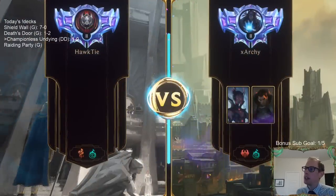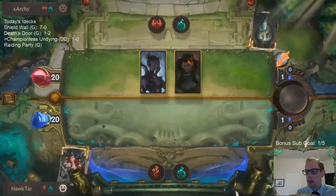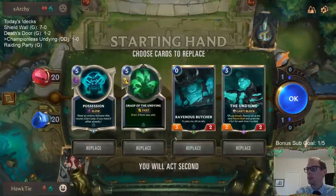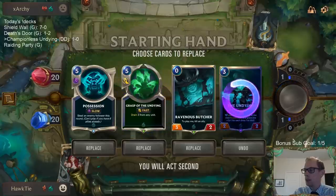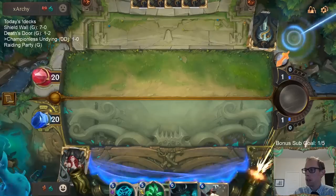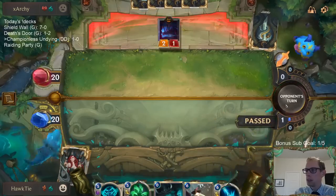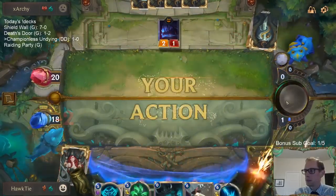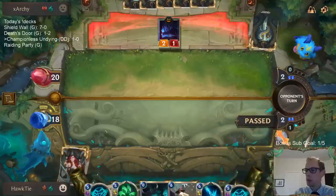Alright, so Championless deck — one and oh. This is where it's going to be tough. I don't know — this is what we were worried about: will we be fast enough to handle these Noxus decks? Alright, so I love the Possession-Butcher line. Grasp is probably pretty good too — I guess I get rid of Undying even though it's kind of what our deck's built around. I'm gonna play it until pretty late.